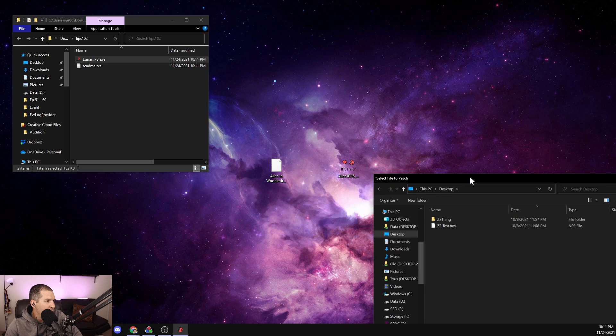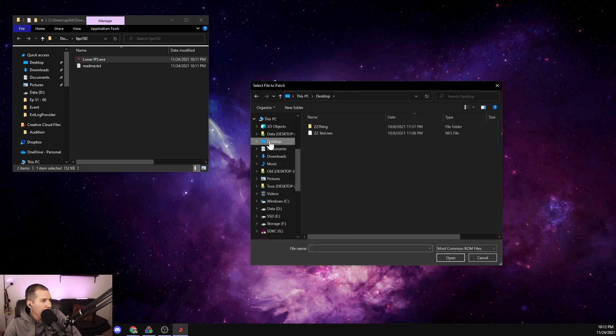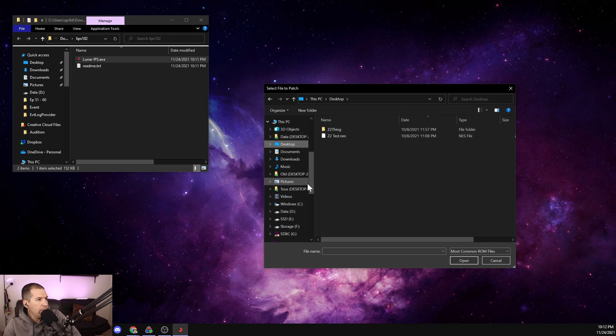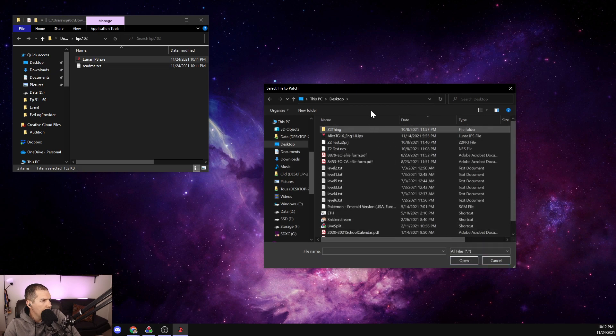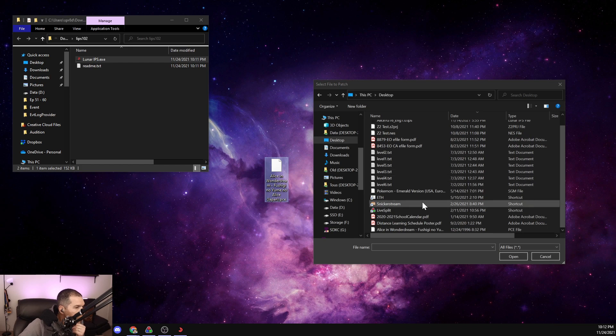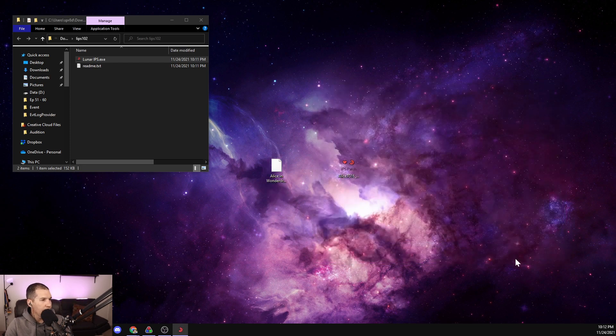Lunar IPS loaded up - it's just asking what we want to do. It says 'select file to patch,' so we're going to go to our desktop. Why isn't it finding Alice in Wonder Dream? Let's go to all files. Why isn't this file showing up? Oh, it's here at the bottom - must be a space or something. I just clicked on that and it said the file was successfully patched.